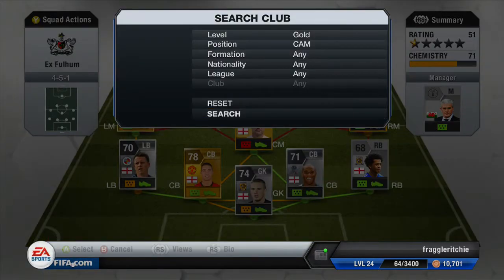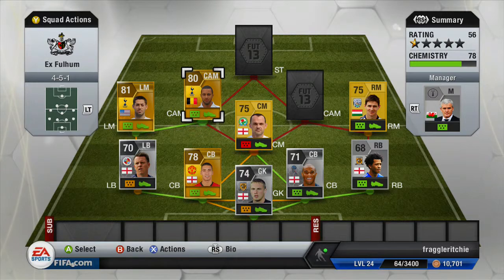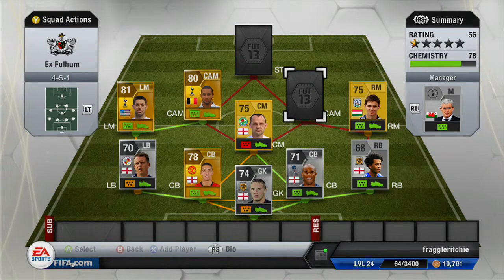Moving on to the two CAMs, the first CAM is a gold player and that is Dembele. He also plays for Spurs so he links pretty well with Clint Dempsey, and Dembele is an absolute tank in this game. 84 pace, 86 dribbling, 71 shooting, 75 passing and 74 heading — for 850 coins he's a very, very good player. He's got 4-star skill moves, 6 foot, a big strong player, very good on Ultimate Team.